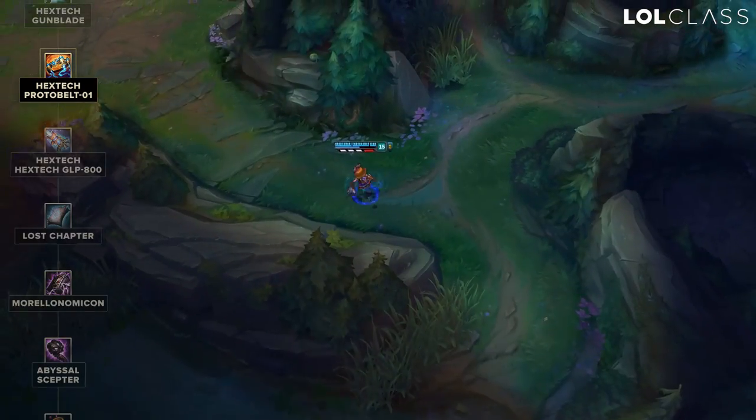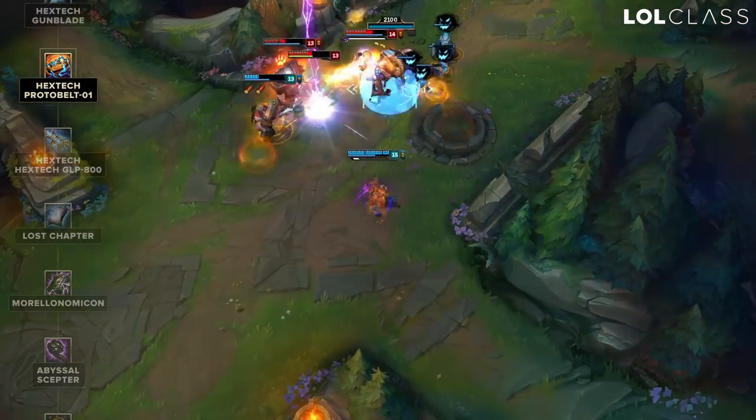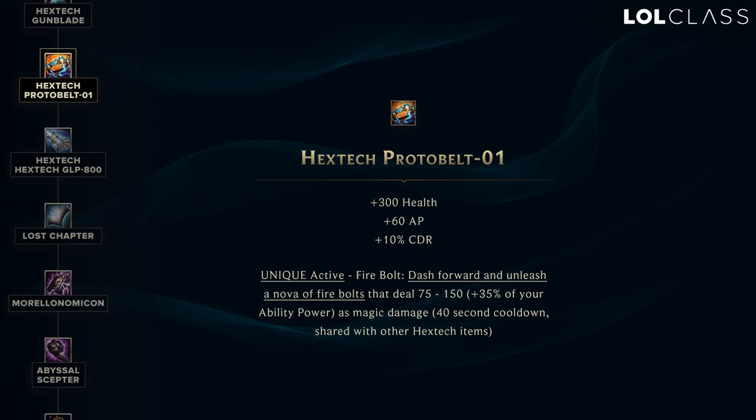I think it's going to be the most commonly built of the Hextech items for certain champions such as Annie, Fiddle — there are going to be plenty of champions that want it. The Hextech Protobelt builds out of a Hextech Revolver and a Kindle Gem, and most AP mages don't really want the Kindle Gem. But since the new Hextech Revolver has changed, it's something they'll be fine building. On champions that do want it, I think they'll want it enough — it gives 60 AP, 10% CDR, 300 HP — that they'll still want to build it first, especially Annie.